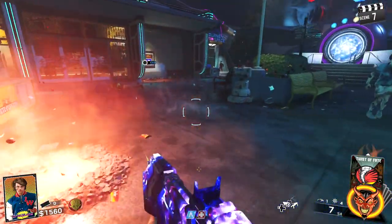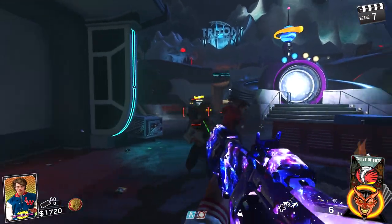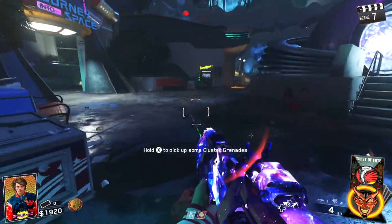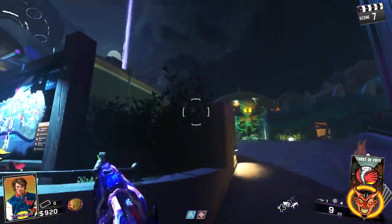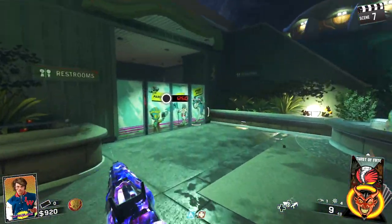The shotgun is kind of temperamental — not bad, but it's not one-shotting consistently. We have one red coin. The Mystery Box is up there as well, so we're definitely going to go towards there. We have to buy this door first.